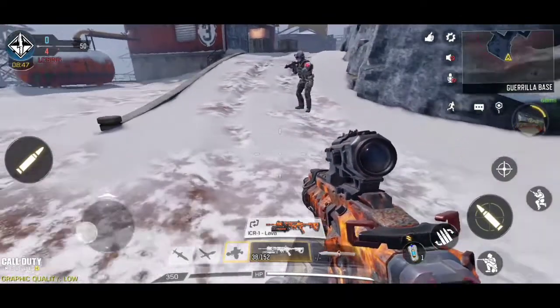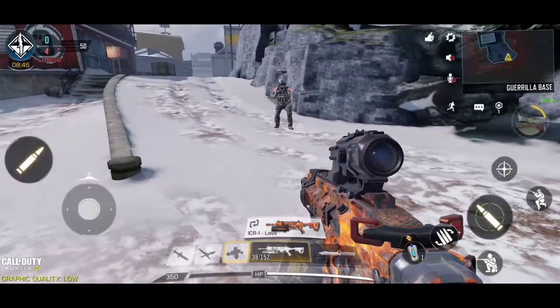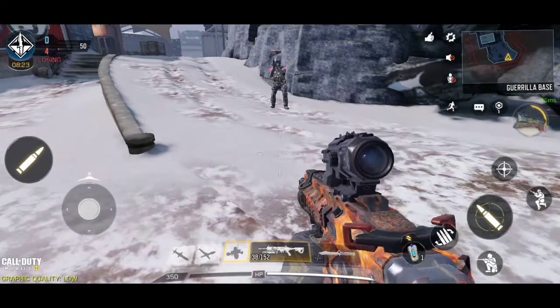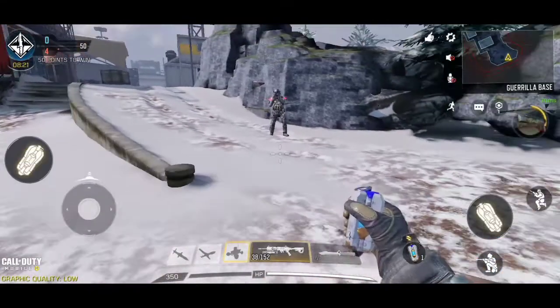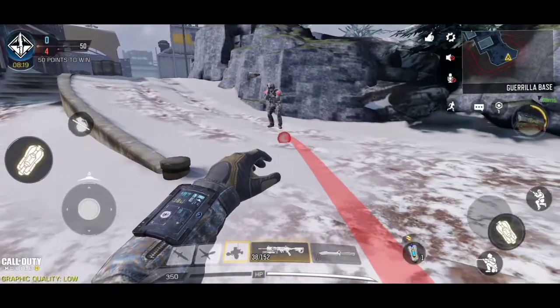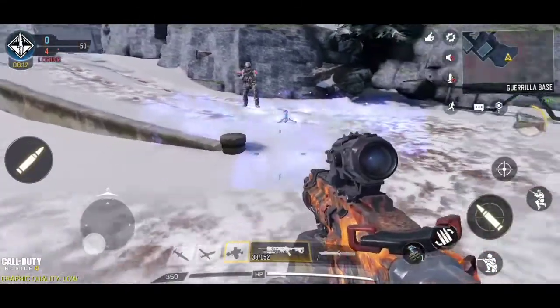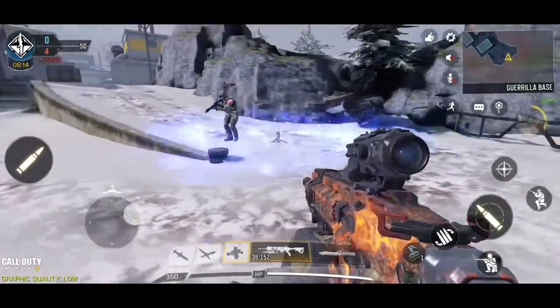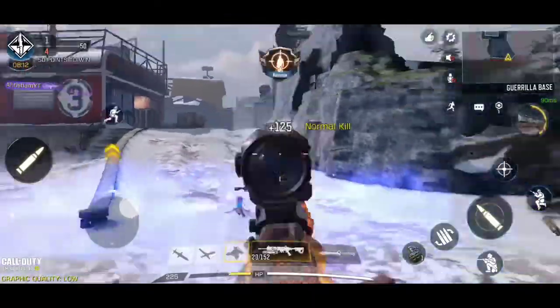The first one is the Cryo Bomb. When we throw it near an enemy, their movement will be slowed. Let me show you how it works — I'll throw it at the enemy. Here you can see that the enemy's movement is slow after the Cryo Bomb lands.